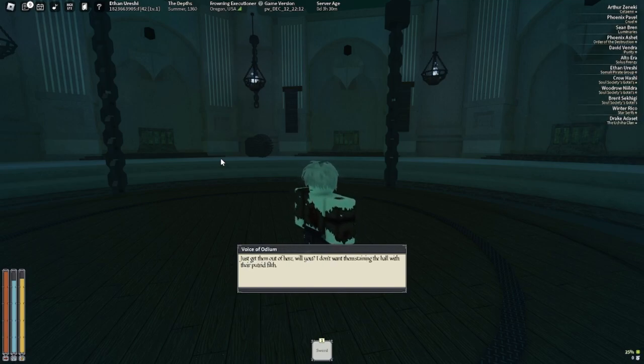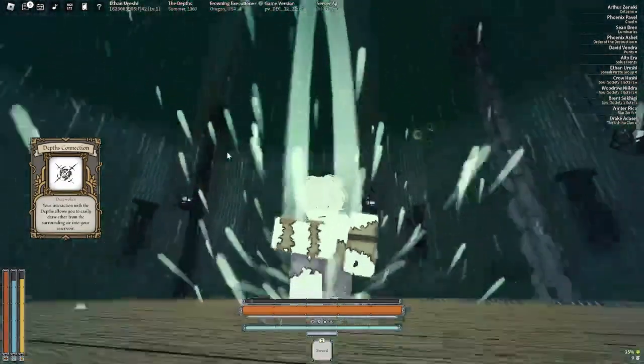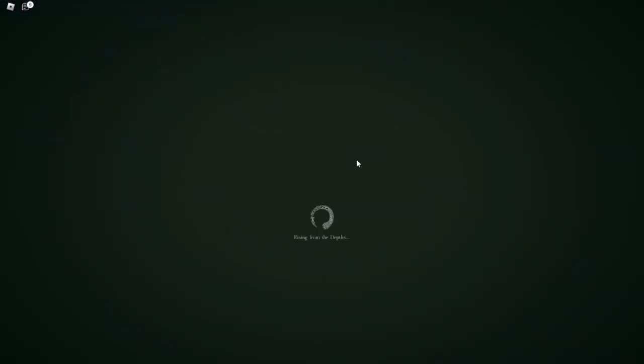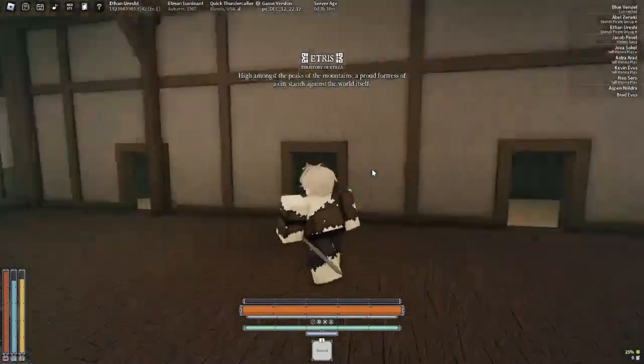At the end of the dialogue I get out for free because I am a low level. You will do the battle thing and get out. When you escape the Depths you will spawn back at wherever your spawn is set - either the Vigils or Etris.